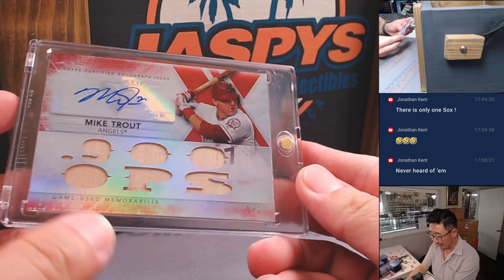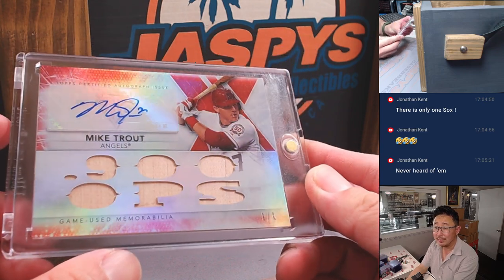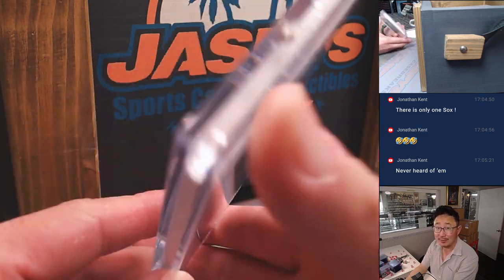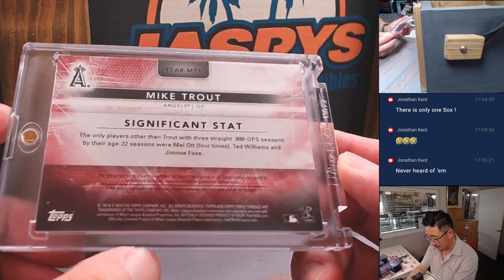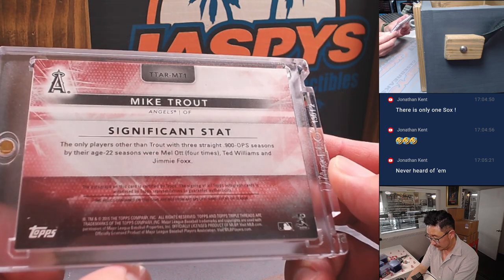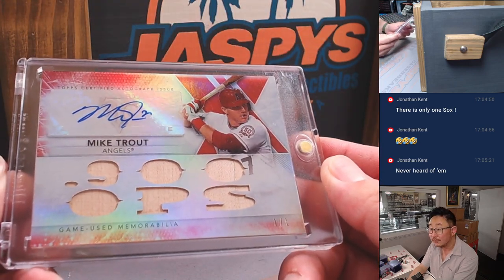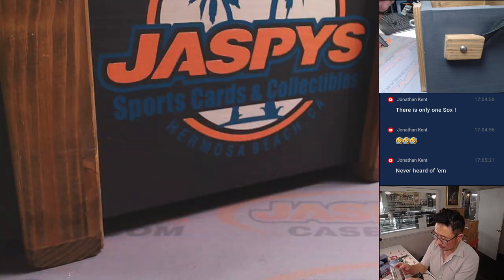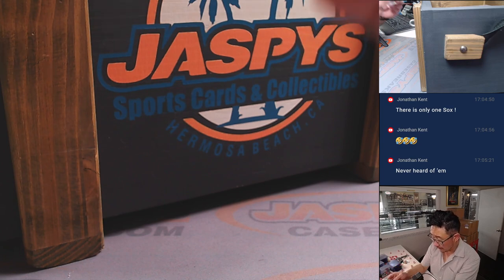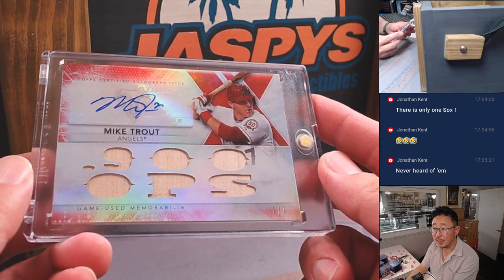We're going to start off with a nice one. How about that Mike Trout? Someone's going to get a train whistle — that's a one of one. Piece of the lumber, his autograph, one of one. That's really nice. He's pretty good. Not sure what set this is from... 2015. Oh, Triple Threads. 2015 Triple Threads — old school Triple Threads as well. Nice.